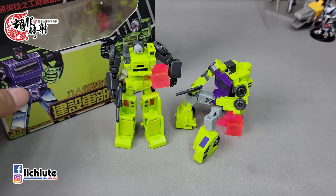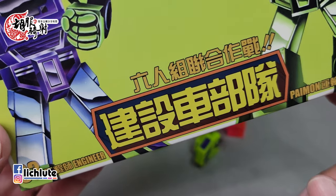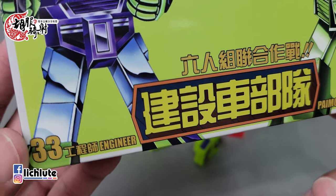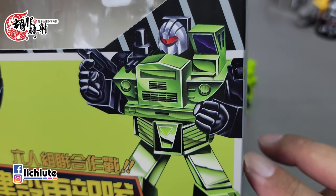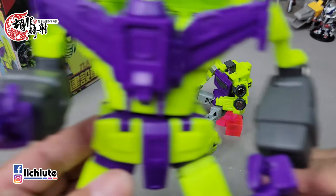欢迎各位再次收看虎步骑车的变形金刚分享时间，这是我们第1407集的节目。今天我们来到了New Edge所推出的六人组联合作战建设车部队中的最后两个成员了，分别是工程师Engineer，还有这个是运输兵。